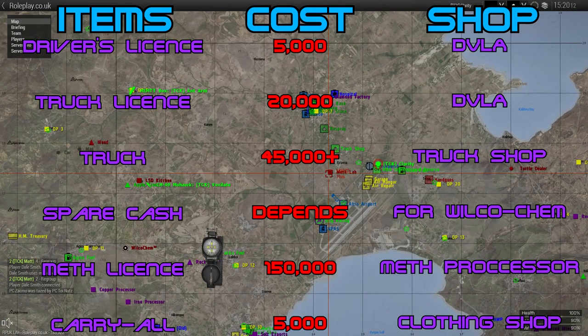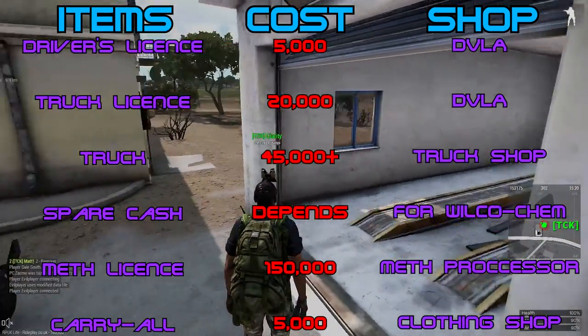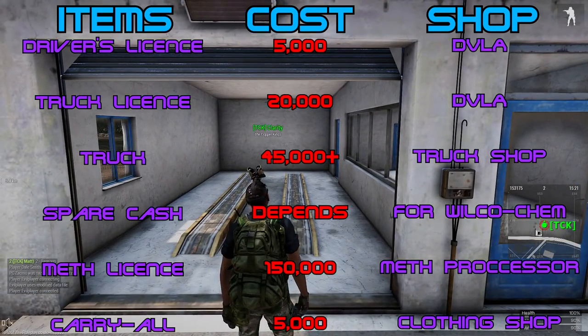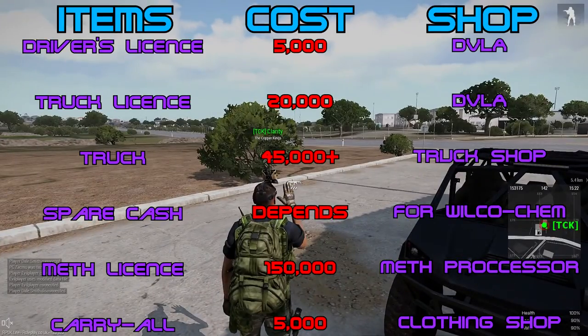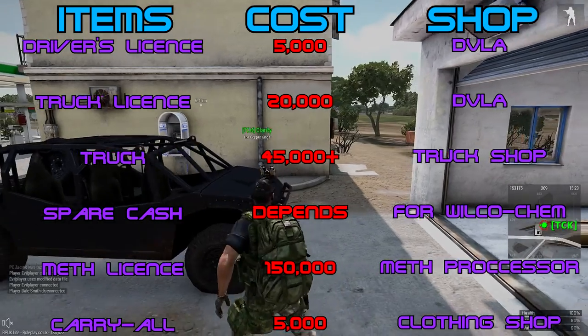The things you're going to need are: a driver's license which costs 5k — get that from DVLA; a truck license costing 20k — also from DVLA; and a truck which costs 45k or more from the truck shop. I recommend getting the biggest truck you can afford. I do this run in a helmet box as it's pretty quiet for a drug run, and it's a long journey, so the bigger truck you get, the bigger profit you make.